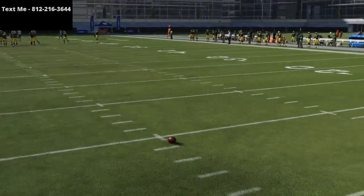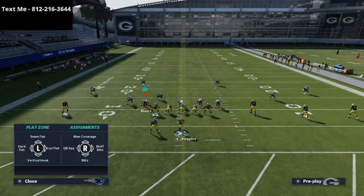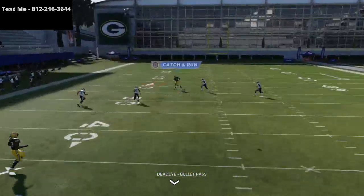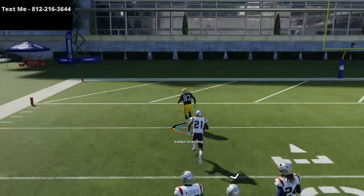It just helps a little bit with spacing purposes. At the snap of the ball, I'm going to run a little play action passing concept here. And you're going to see that this play is going to absolutely torch the cover four over the top for a one-play touchdown. You literally don't have to make any adjustments whatsoever to the PA Reid play.